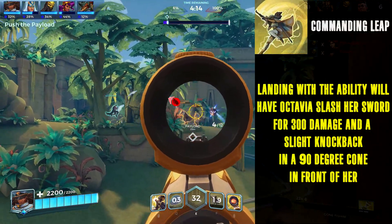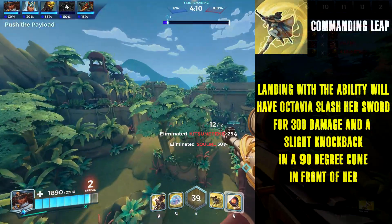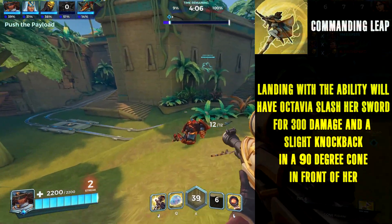Realistically, Commanding Leap doesn't need to be changed, hence why I made the damage quite low on the sword slash. These changes are intended to give Octavia a bit of flair and reduce her recycled nature.